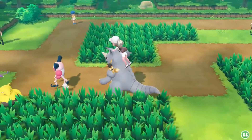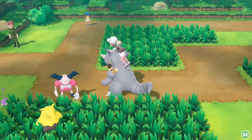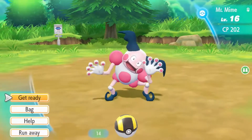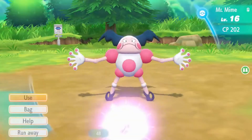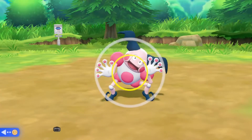Hey guys! Today we are catching Mr. Mime. They can only be caught in one place and that is right here on Route 11. They are unexpectedly hard to catch for their level. They will move around a lot and even if you hit the ball right at the perfect center, they can still get out.